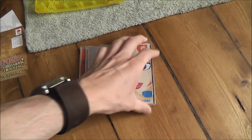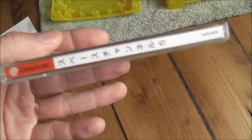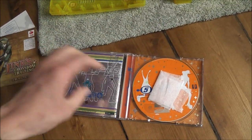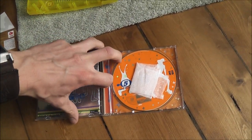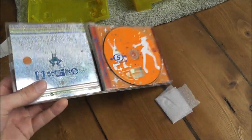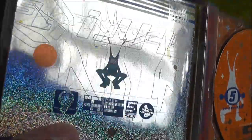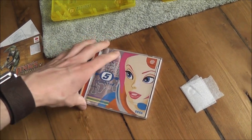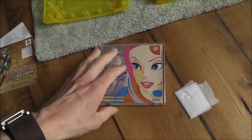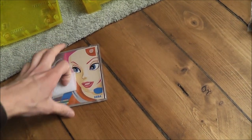I've also got a copy of Space Channel 5 for the Dreamcast — this is the Japanese version. It's not got the spine card, but it does come complete with the manual and the disc. It's that kind of shiny effect one, which is kind of cool — I've done a video on that before. I've actually got my own copy, so this is a duplicate. If anyone wants to do a trade for that, let me know — you're more than welcome to have it.